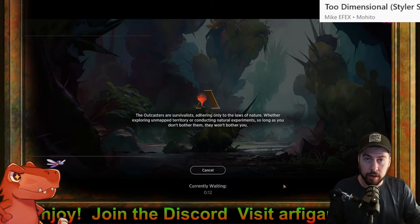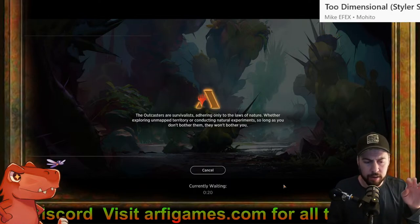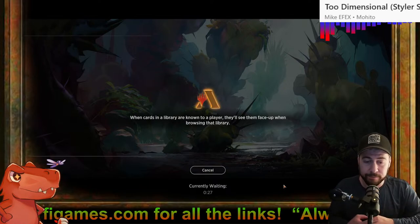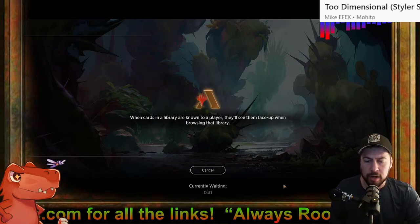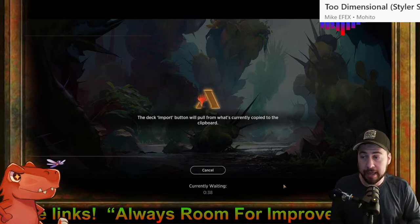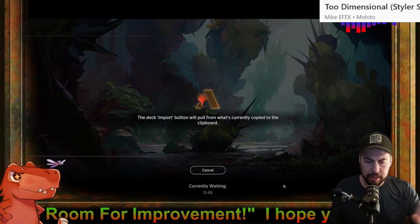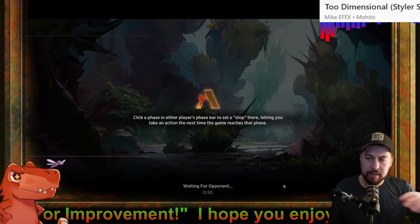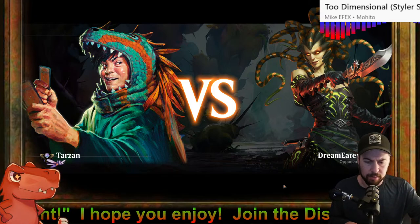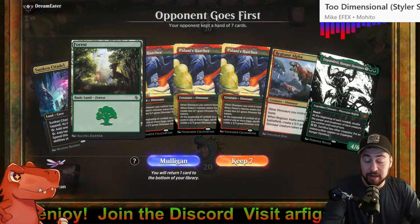Vaultborn Tyrant continues to perform — it's immune to destroy effects, which is fantastic. When opponents try something like Bitter End or Heartless Act, it's like they waste the removal: we get a replacement, draw a card, and gain three life. If you can start stacking multiple Vaultborn Tyrants, the opponent might concede right there. Then you draw into Galta, Stampede Tyrant hopefully.